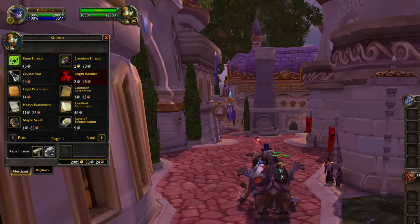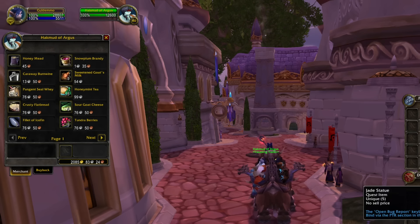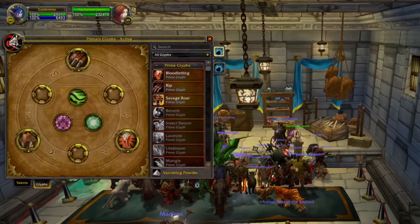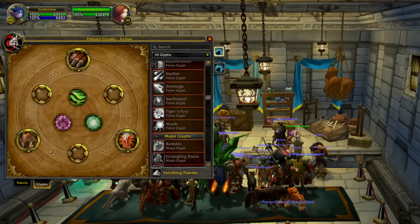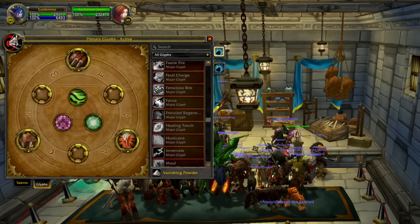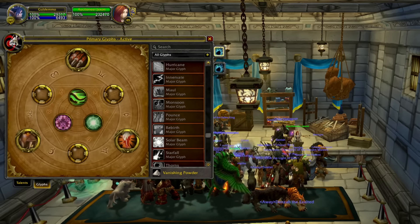If you still have some leftover gold, you could also purchase the Traveler's Mammoth in Dalaran. This mount is so insane, as it allows you to vendor and repair at any given time, so you don't have to spend time going back to a town or any other location to sell your items.